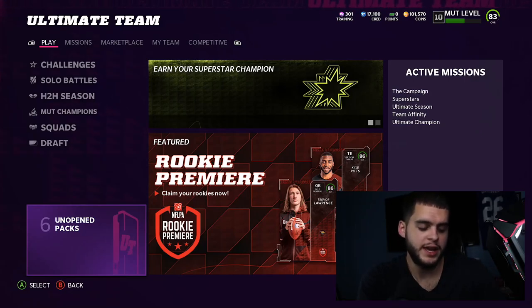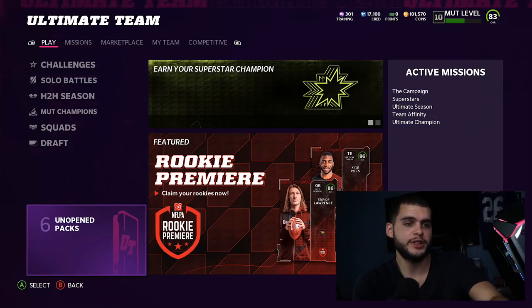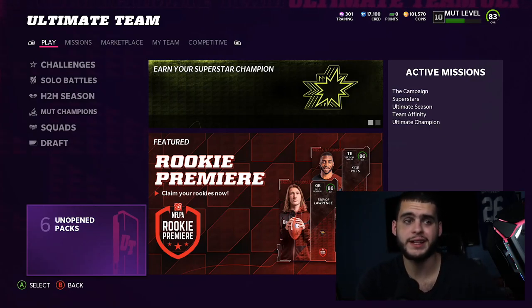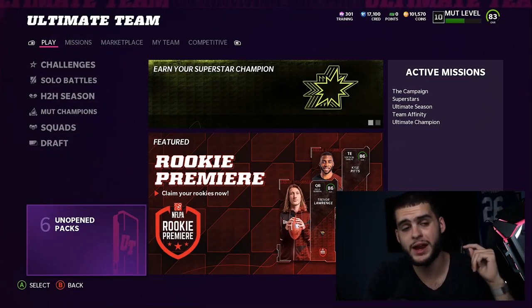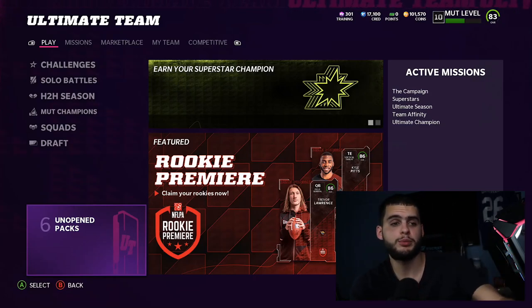If you're new to the channel, hit that subscribe button. Let me know down below what's your best pull from these packs. To get shouted out by the Poodle Squad, all you gotta do is like the video and comment 'Poodle Squad.' Today's shoutout goes to Michael Cavanaugh — shoutout to you man. If you need coins for any of the banger legends tomorrow or Superstar MVPs today, head down below to MuttReserve and use code POODLE at checkout for 15% off.